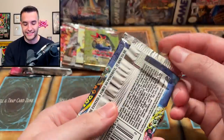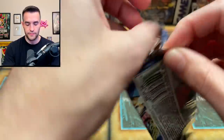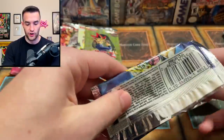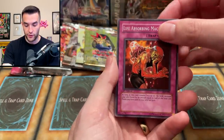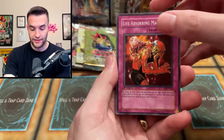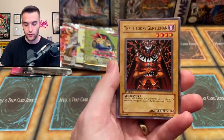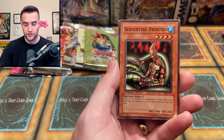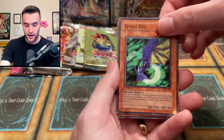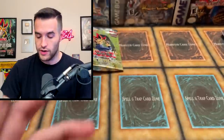Let's do this Legacy of Darkness — it has a little tab where it's been hung up, like a mini blister. Let's see if we can pull something cool. There are a lot of good options in this set. We've got Life Absorbing Machine — very creepy, looks like a crab — Illusory Gentleman, Legendary Ocean, Bad Reaction to Simochi, Robo Lady, Serpentine Princess, Spirit Ryu, and Lesser Fiend. Not a foil, but Lesser Fiend is my champ.